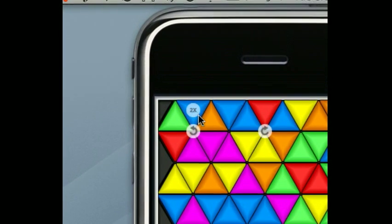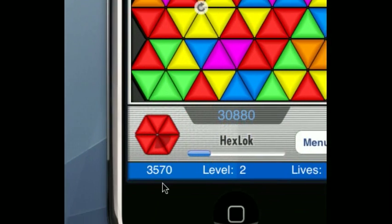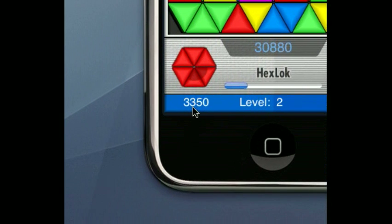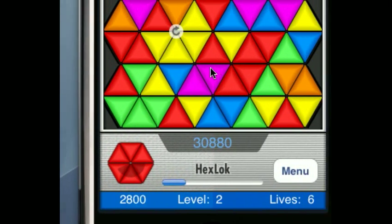There's a two-times score right there. If you use that triangle when completing a pattern, you'll get two times the score. That score shown is what you'll get when you complete the pattern, so the longer you take to create the pattern, the lower the score you'll get.